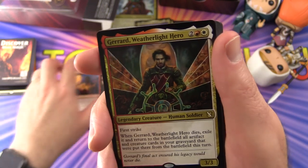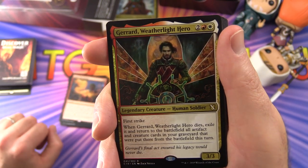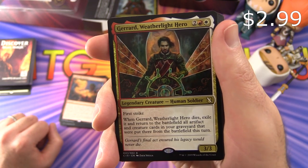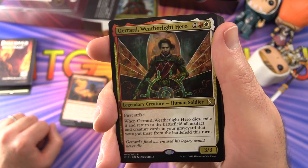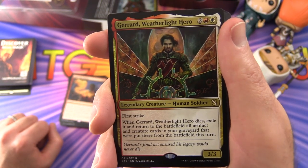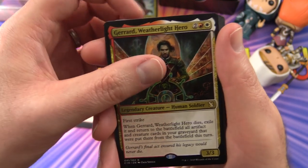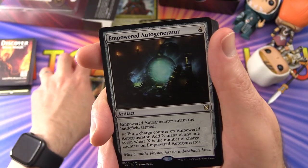And tucked in here is a legendary creature — Gerard Weatherlight Hero, 3/3 for four with first strike. When he dies, exile him and return all artifact and creature cards in your graveyard that were put there from the battlefield this turn to the battlefield. Sounds like a bit of a game changer.